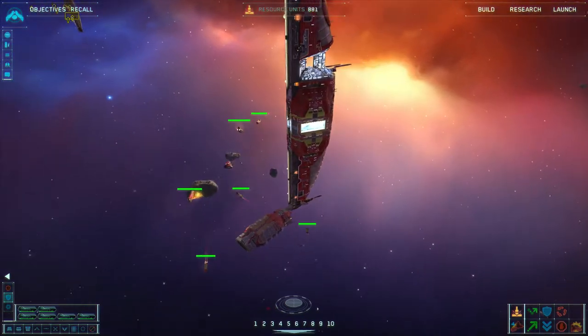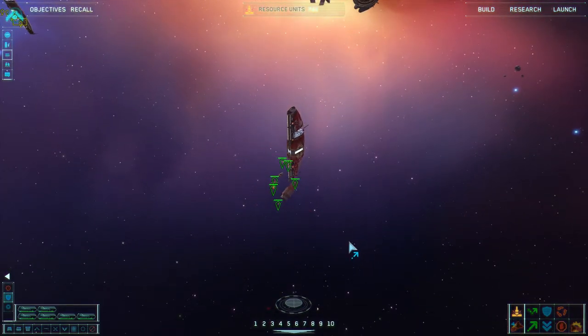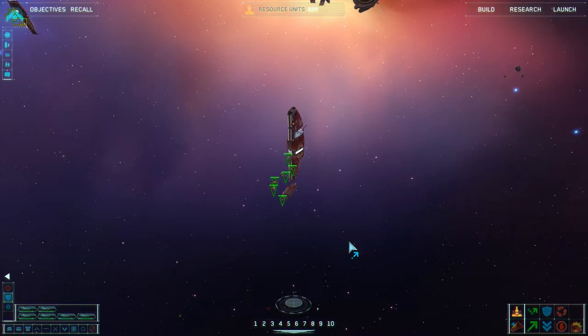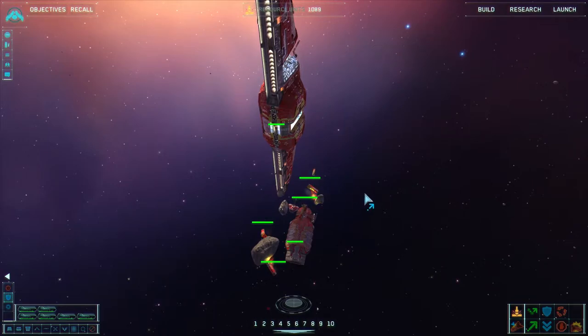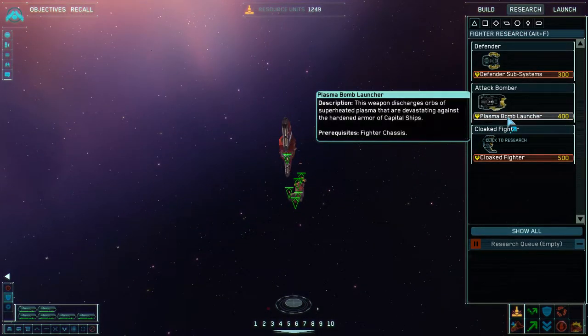A good tip is to get in the habit of pressing the period key every time you want to switch a screen. That selects idle resource collectors, and that way you continually check to make sure your resource collectors aren't idle. As soon as my research was done, I'm going to hit Plasma Bomb Launcher to unlock the Plasma Bombers.